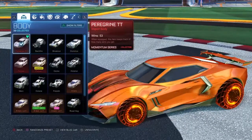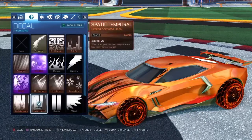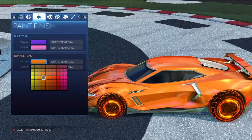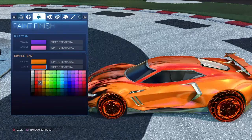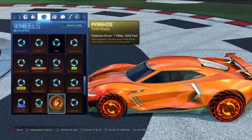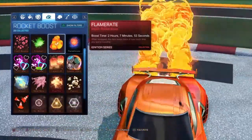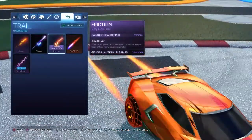Another unpainted Peregrine. It's not like I have a painted one, but the black spatio-temporal primary is this color and the accent is this color. The wheels are some unpainted Pyros, the boost is Flame Rate, and the trail is Friction.